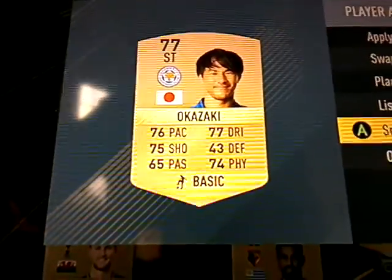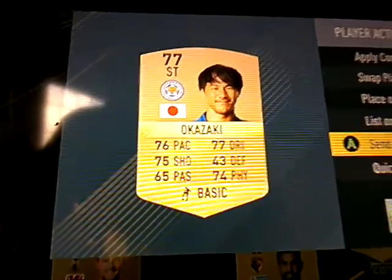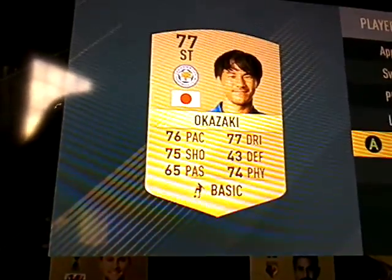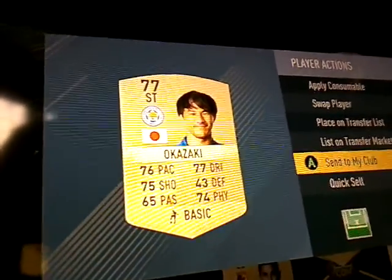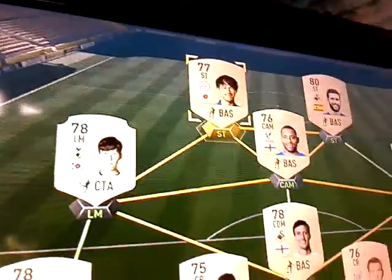I'm going to show you his stats now. These stats aren't that bad for a non-rare card. Shinji Okazaki has got 76 pace, 75 shooting, 65 passing, 77 dribbling, 43 defending — which is crazy for how good he actually is defensively — and 74 physicality. He's a bit weak physically, and with pacey defenders becoming more prominent in FIFA right now, good physicality is important for strikers.